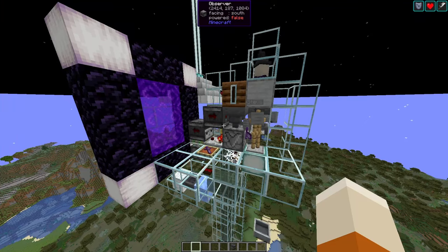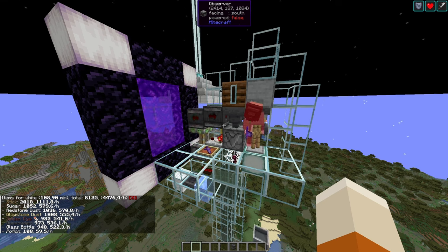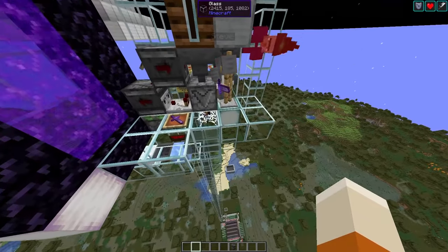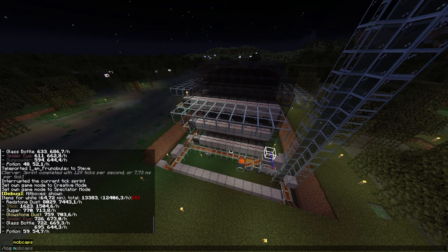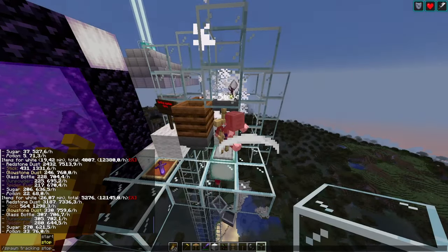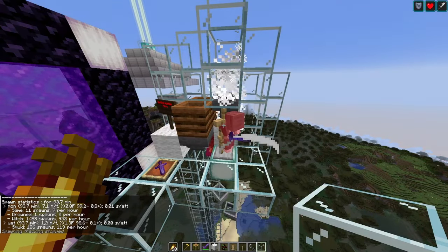Let's compare the rates. This is the very same farm in 1.20.4 and it doesn't even give 600 redstone, so we have an increase of a factor of 10. Of course this farm was massively underpowered compared to a stacking raid farm. In the latest snapshot we're at 12k items per hour, so we do need a double speed-hopper setup to pick up all the items, and it seems that the rates for the other items were buffed a bit as well. The tracking statistics say that we get about 950 witches an hour, or a bit over 7 redstone per witch on average.